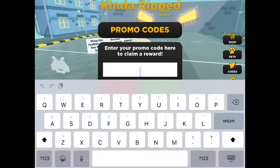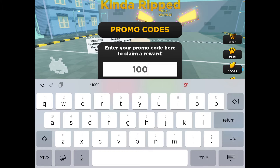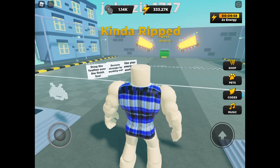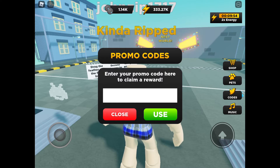So first of all, first code, we're just going to type 100million, and it gives you two times energy. I probably should save that, but we're not going to.